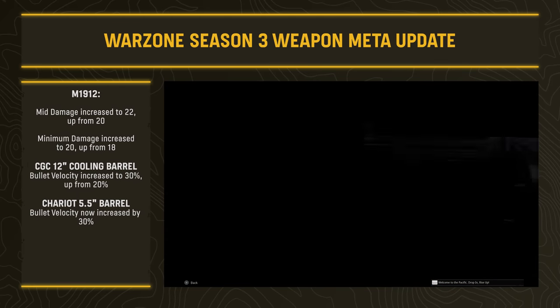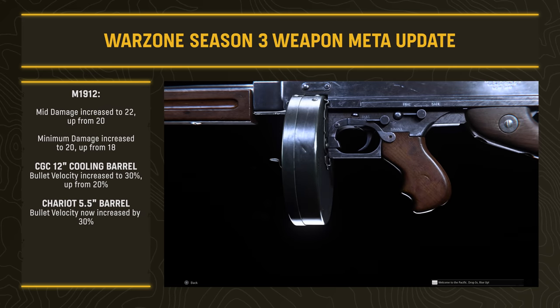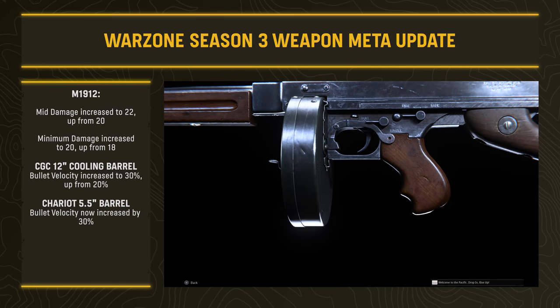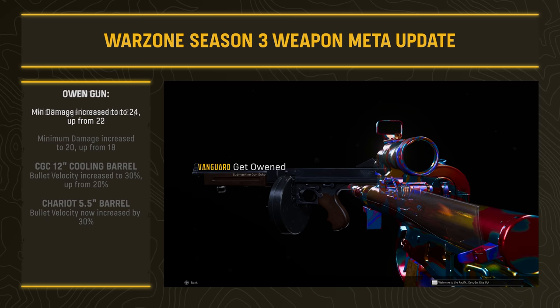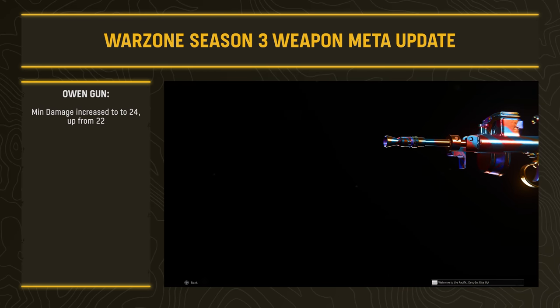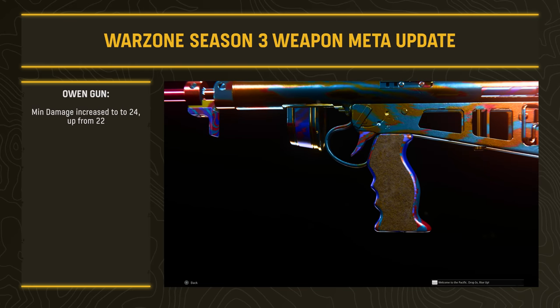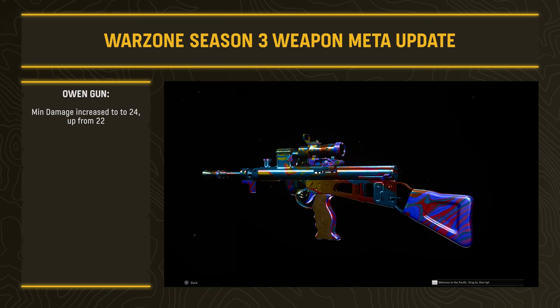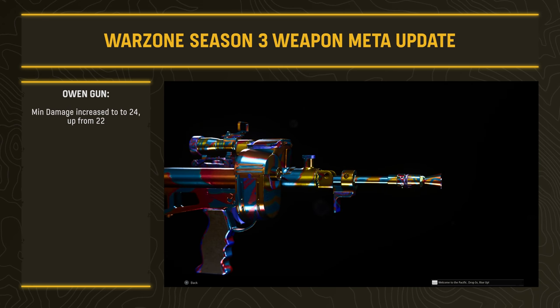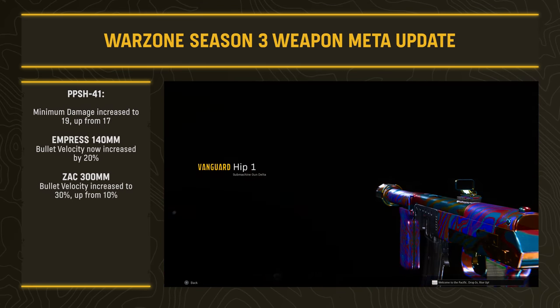The M1928 (Tommy Gun) had mid-damage increased to 22 (up from 20) and minimum damage increased to 20 (up from 18), with bullet velocity increases on the Cooling and Chariot 5.5-inch barrels. The Owen Gun had minimum damage increased to 24 (up from 22), though many on social media are already saying it doesn't feel quite right, suggesting there may be stealth nerfs beyond what's listed on paper — so keep in mind paper versus live gameplay can be two very different things.